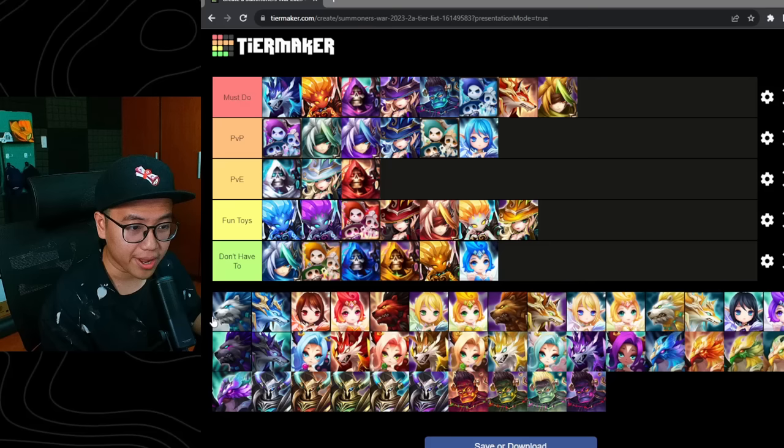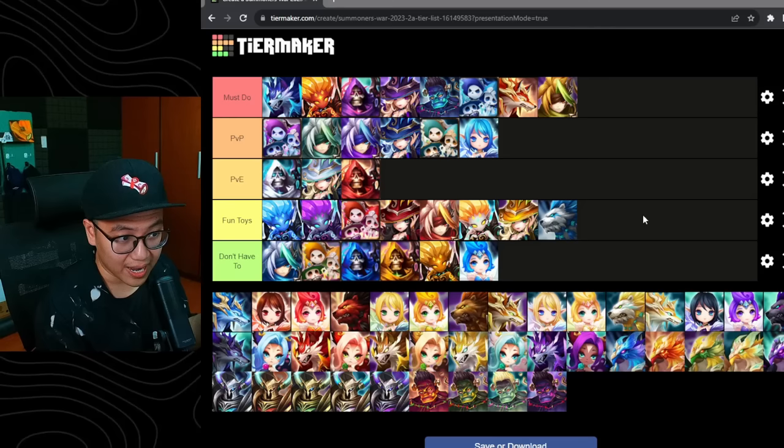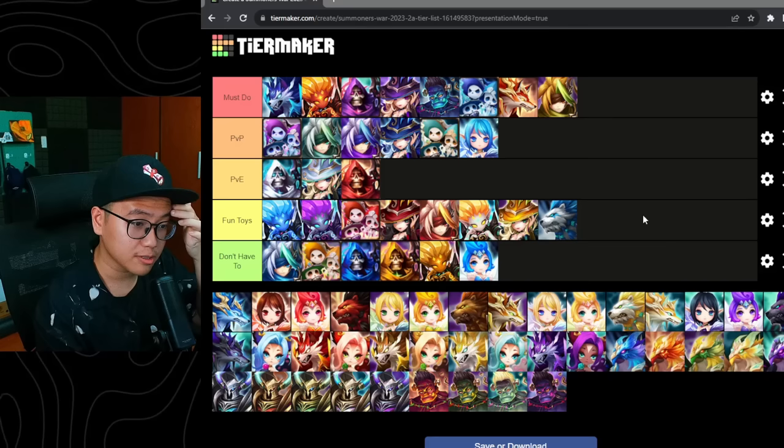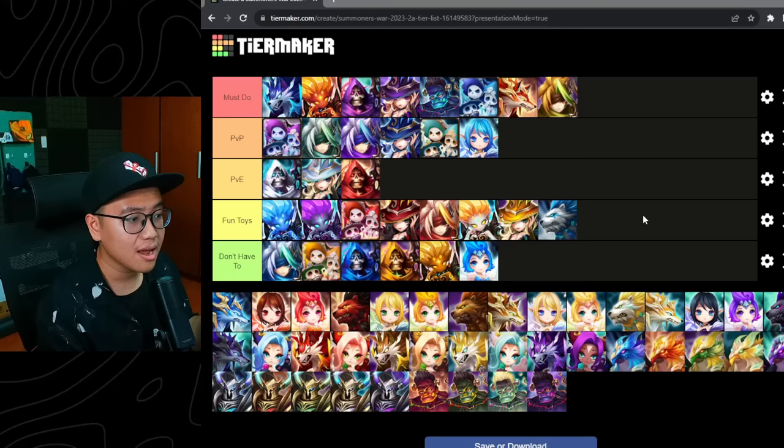We have Water Warbear — this guy can be pretty fun. I think I'm going to put him into the fun toy tier. He can tank Ciara and Dominic, and because he can revive and he's pretty tanky. But he cannot tank forever unlike some other water tankers, because Destroy rune can really destroy all the HP he builds up. You can build him and use him to tank some wind threats in the Siege meta like Ciara, Dominic, or Wind Panda. A bit of max HP Despair rune so you can revenge and stun randomly — it's pretty fun.